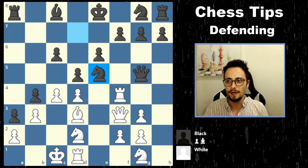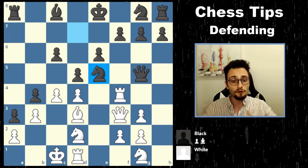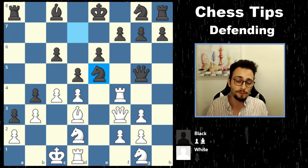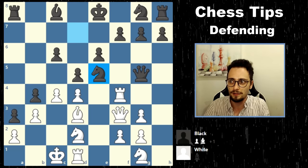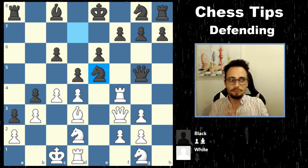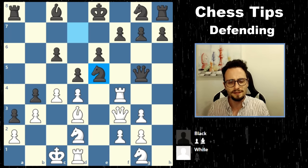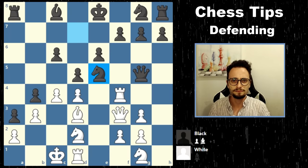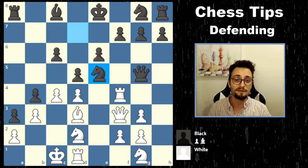This is how you need to think about positions when you're defending them. When you're down material, you should look for aggressive counterattacking measures because that's how you swindle opponents. If you go on a belligerent attack when you're down material, that might work — being down a knight is not the same as counterattacking a king. That's how you have to think about attacking and defending and mastering the skill of defense. It's an extremely important and very overlooked skill for beginners, intermediate players, and advanced players alike.